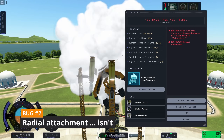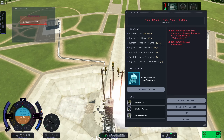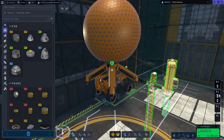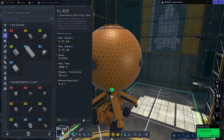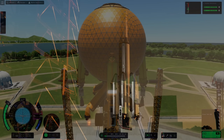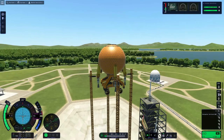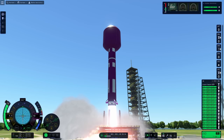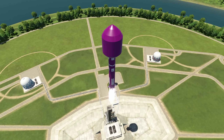Then I tried just the transfer stage, and it turned out the radial attachment didn't work. The way I attached the tanks onto the spherical tank caused some weird issues. What I did was use an attachment point connector, then attach the tanks, and suddenly it was rock solid. Good to know for next time, but it's something that really shouldn't exist in the first place — so that's bug number two in this video.